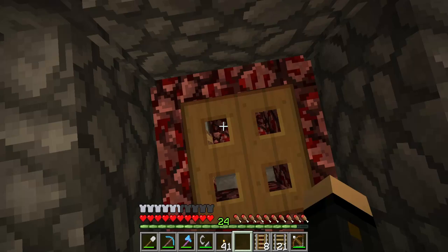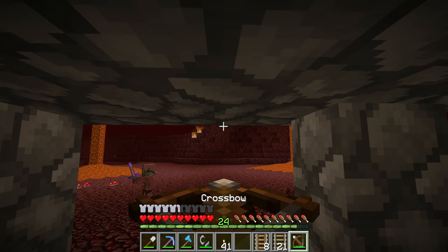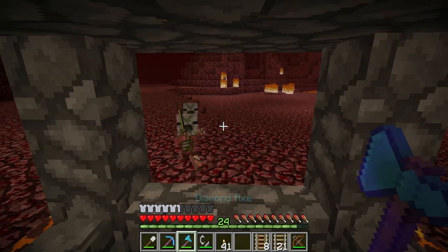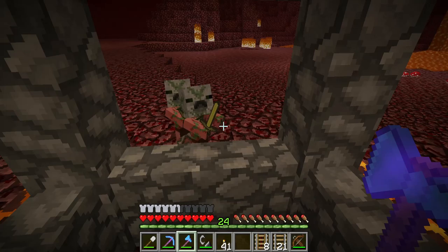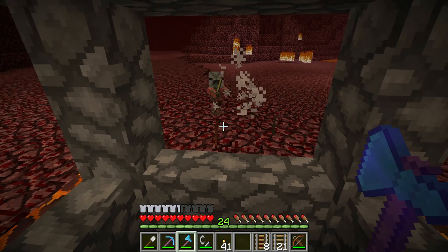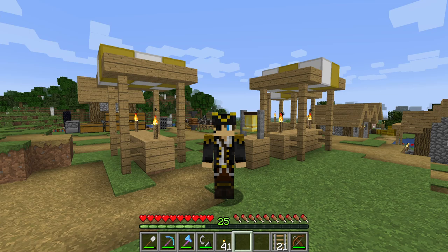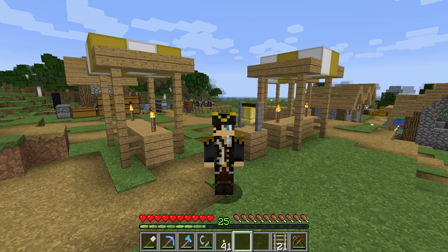Stand dead center in the middle to ensure nothing can get you, and be careful of ghasts — shoot them with a bow and arrow or crossbow. When you shoot a pigman all the pigmen in the area will come. You want a big flat area so more come and you get a lot of XP and some gold. When you're done, send the minecart around and pick up all the drops. So guys, there you have it — several different options for early game XP farms to get you started with enchanting on Minecraft 1.15. If you liked this episode please consider liking and subscribing, and as always thank you very much for watching — I'll see you next time.